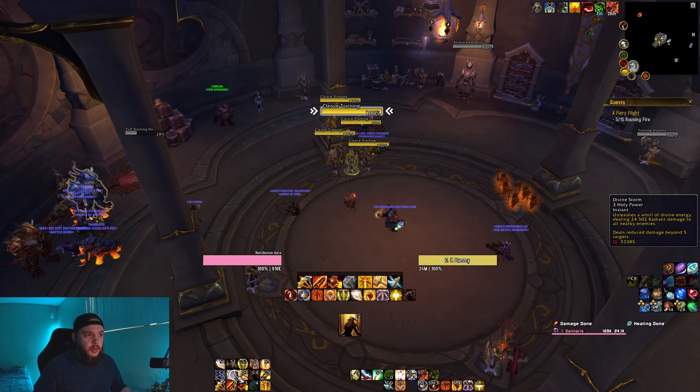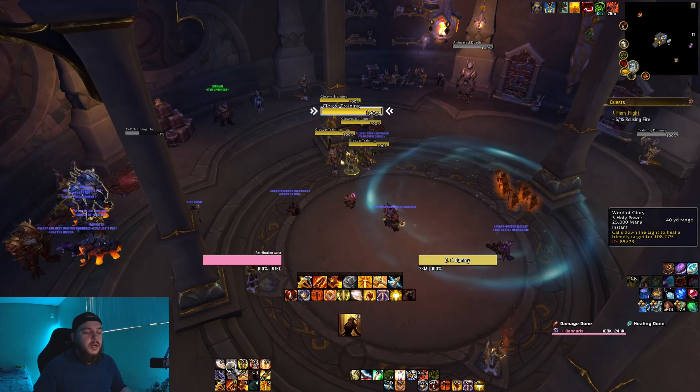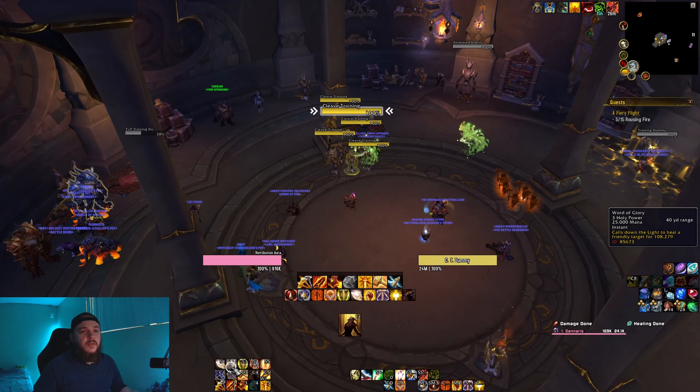We do have a third Spender ability, which is more of a utility ability because it is actually a healing ability — and that is Word of Glory. This also costs three Holy Power, but calls down the light to heal a friendly target.